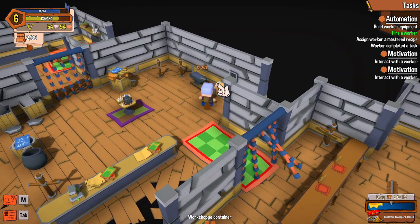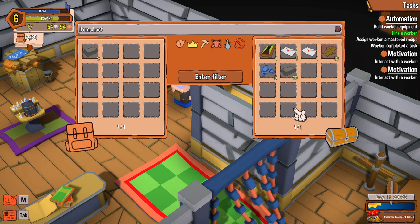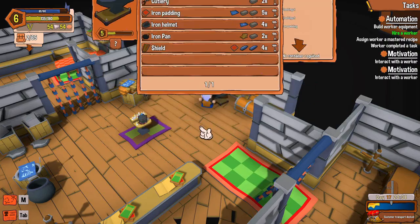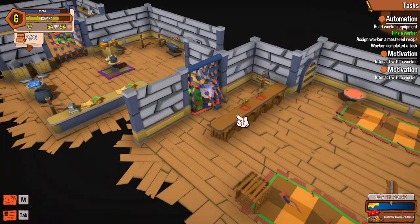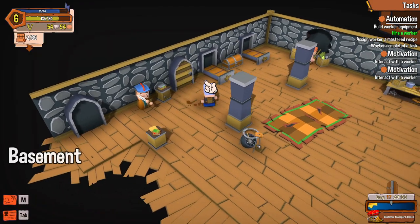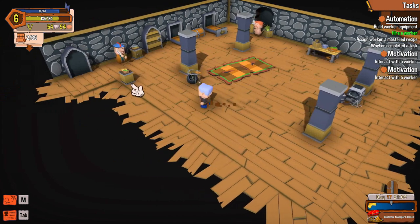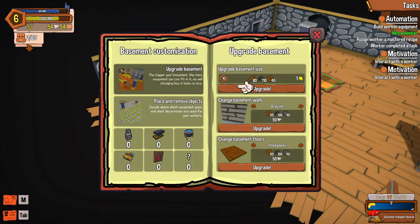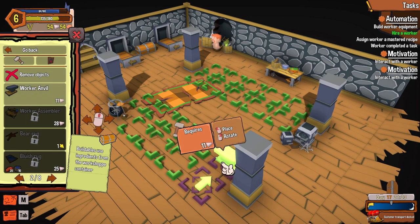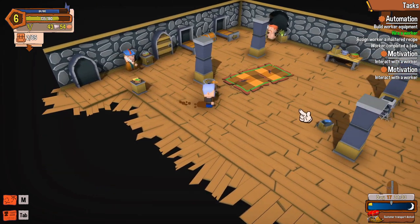I have ten iron and ten wood in here. How do I make steel? Whatever — we have the money to easily get the stuff now. I'm going up to Place and Remove Objects, placing the anvil right here. Now we have a worker anvil — I have to actually build it.